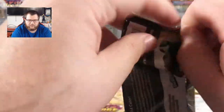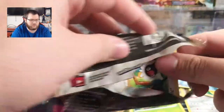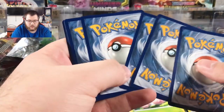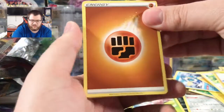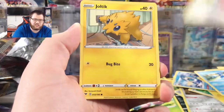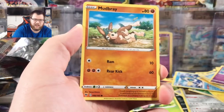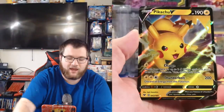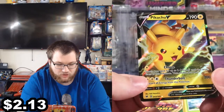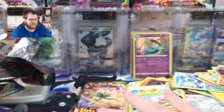Zeraora pack art is up next — come on Zeraora, bring us some good pulls today. We still have two more chances at something solid. We haven't even hit an Ultra Rare yet. Cards: Chatot, Joltik, Cottonee, Mudbray, Slugma, Reverse Woobat, Pikachu V — first Ultra Rare of the day! Still one I've pulled quite a few times, but we'll take it.